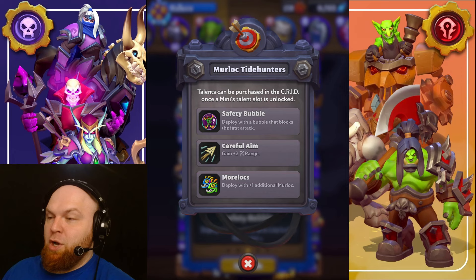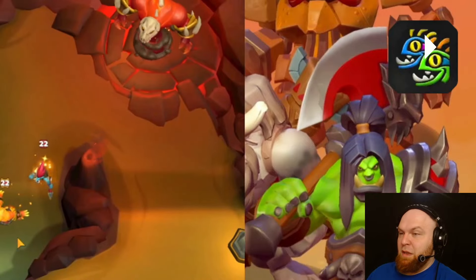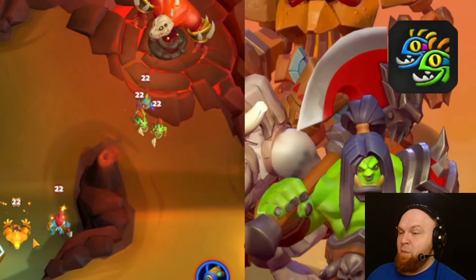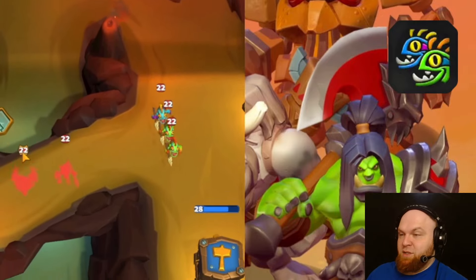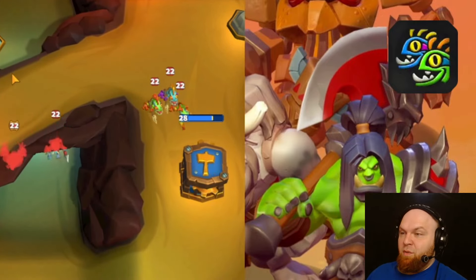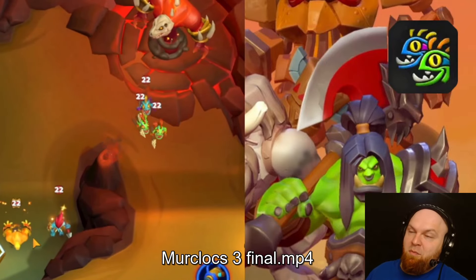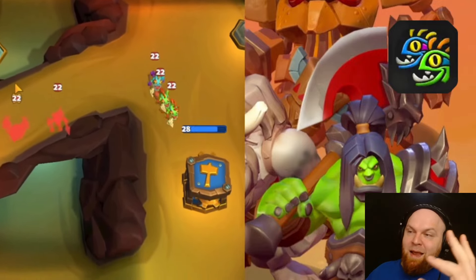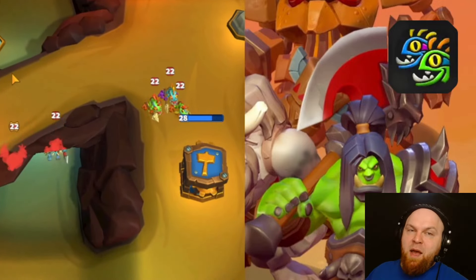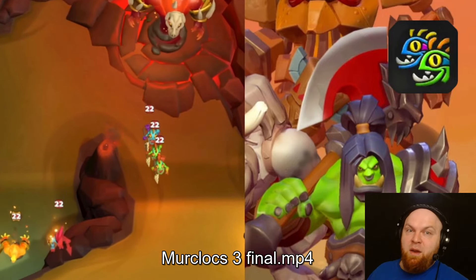Next talent is Morlocs. Deploy with plus one additional Murloc. Instead of two, you're going to throw three Murlocs. They're yours and they perform normally, except there are three of them. It's really good if you want to split them in PvP — we might have some use for it. When quantity matters, you can use this talent and you're going to get value out of it.